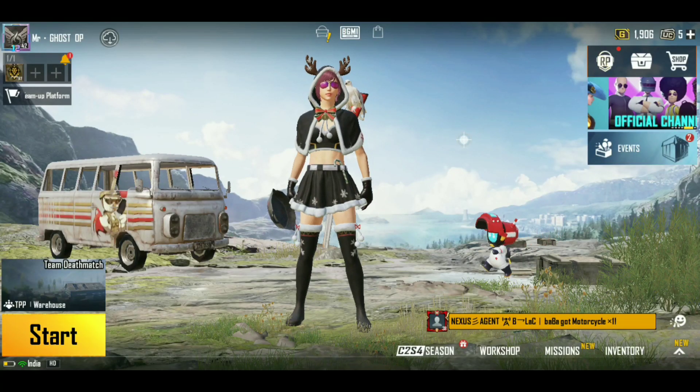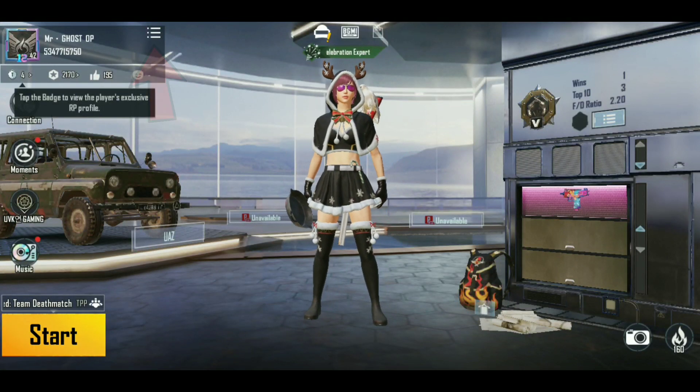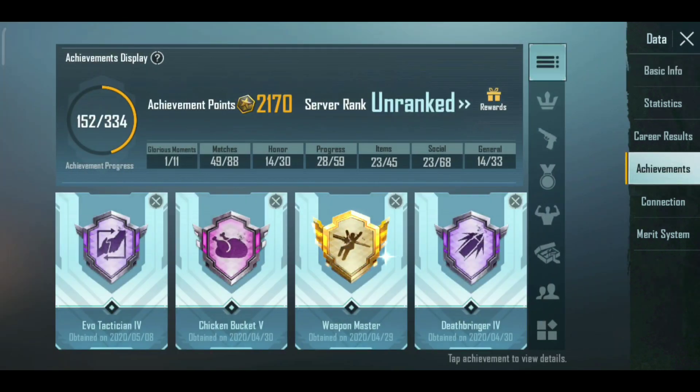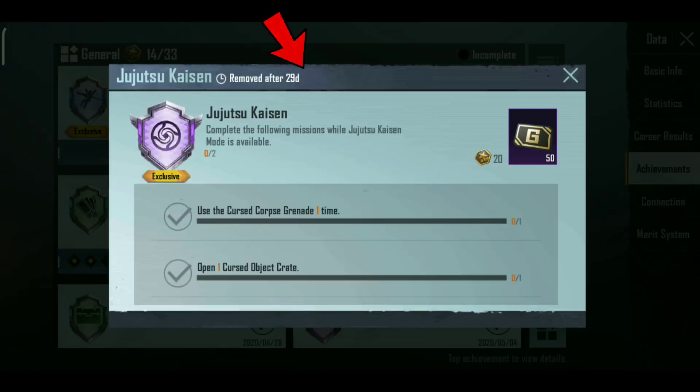First, you can open BGMI. You can swipe right. So you can click the link. Click the link to zoom the color. Here we have Jujutsu Kaisen's achievement. The achievement shows how many you have.